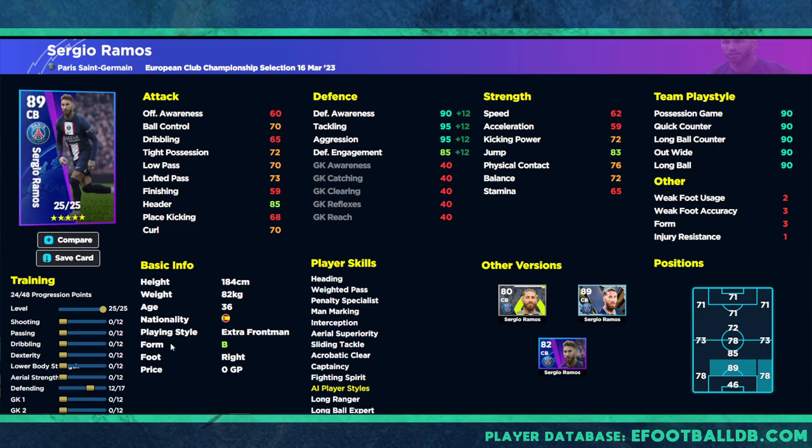The big downfall for this card is going to be his acceleration, but you have to play him in a very specific way. They have changed acceleration with defenders in v2.4 so it doesn't really matter if you're coming up against Mbappé or Neymar — they're not going to leave you for dead. So you don't need to worry too much about acceleration, especially for defensive-minded players. For Sergio Ramos we're not going to focus on his speed or acceleration.